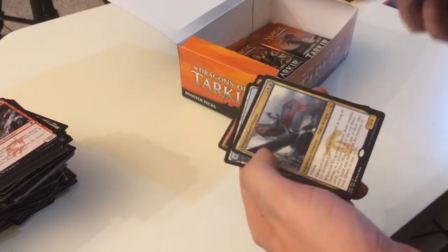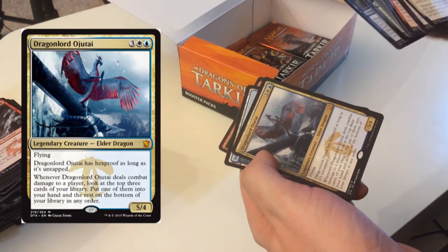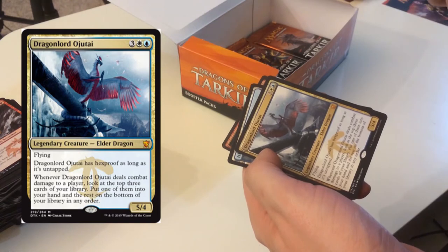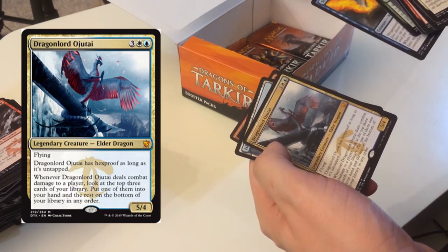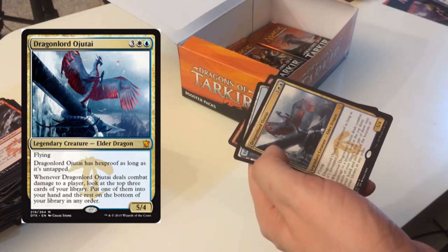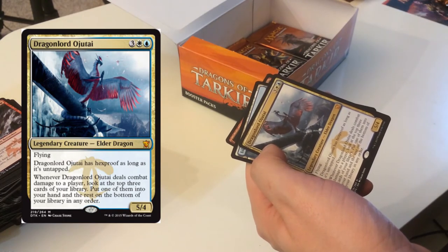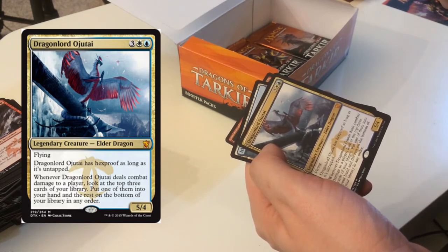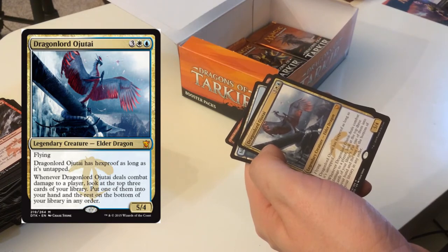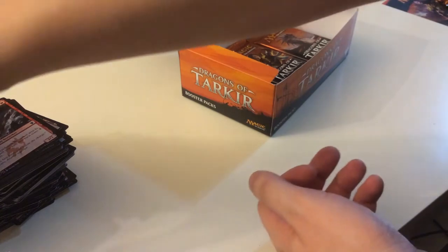Dragon Lord Ojutai — another mythic. I think I might be done on planeswalkers, but three dragon lords so far — happy about that. He has hexproof as long as he's untapped, and whenever he deals combat damage to a player, look at the top three cards of my library, put one into my hand and the rest on the bottom in any order. Great control card — I'm a fan.